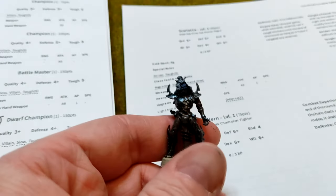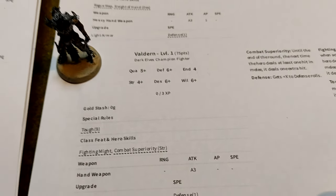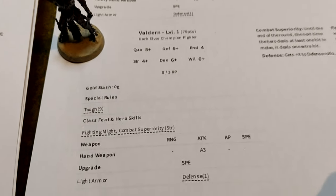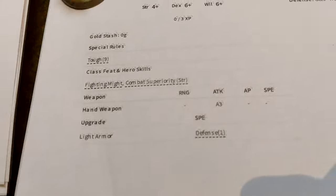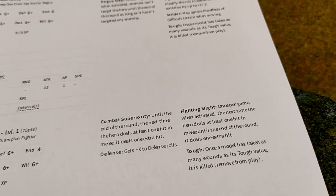This is Valderne, missing their arm. Quality 5, Defense 6, Endurance 4 — not a lot — Strength 4, Dex 6, Will 6, zero gold, Tough 9 with nine hit points. They have Fighting Might and Combat Superiority — both say that once per game the next time the hero deals at least one hit in melee, it deals one extra hit. They appear to be the same thing, which is confusing. Also has light armor and a hand weapon with Attack 3.